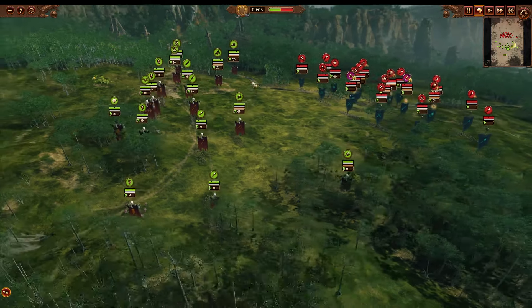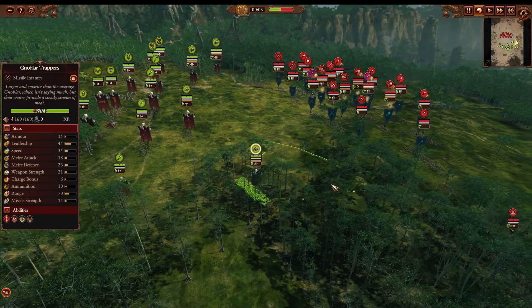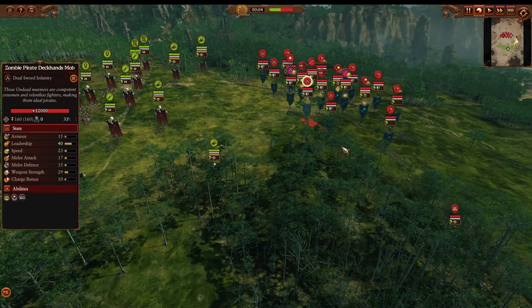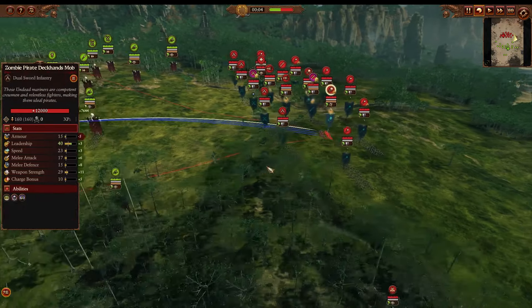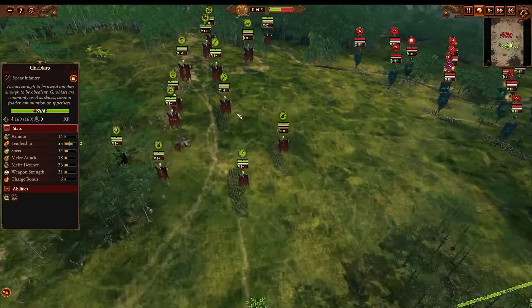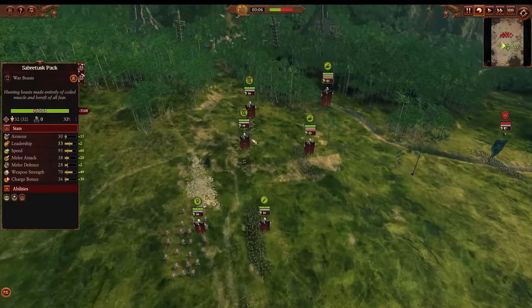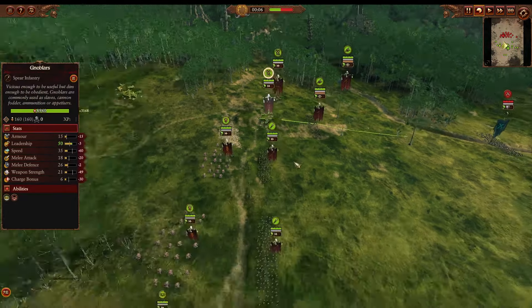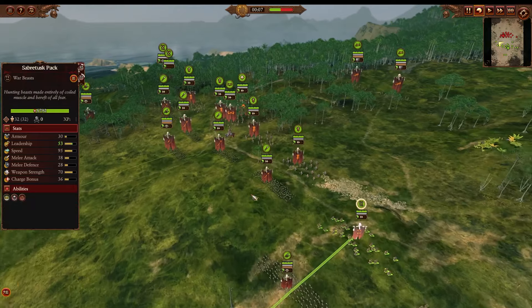Going into our Ogre Kingdoms build here, we have a bunch of Nombar Trappers — no surprises there. Those throwing daggers will be pretty good at counter-firing the zombie chaff, helping to clear them out. If you can get a Vanguard deployment, you can maybe get some good work onto the Artillery, and also onto any Animated Hulks or something like that. The secondary line is just a bunch of regular Nombars; their job is to be a meatshield for the big stuff. You also have two Saber Tusks on each flank, so four in total.